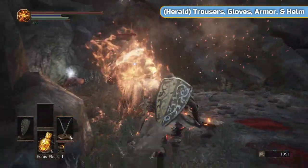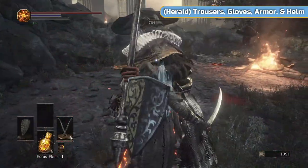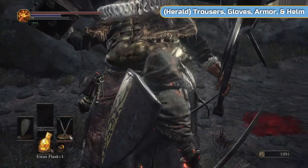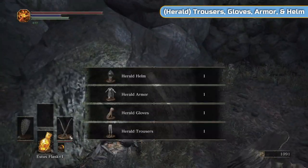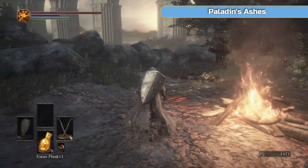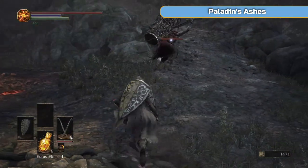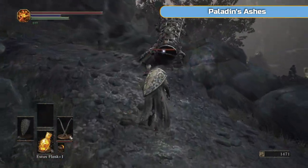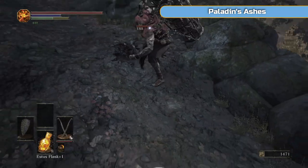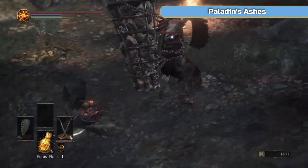Increasing item discovery can actually hurt sometimes — it's a strange stat. But the Crystal Rapier will actually help and increase it by 50. We'll also be getting the Symbol of Avarice in this video which will increase it by 100. We'll get quite a bit of increase and then we're going to get the Gold Serpent Ring, and that's kind of us done with regards to increasing item discovery.